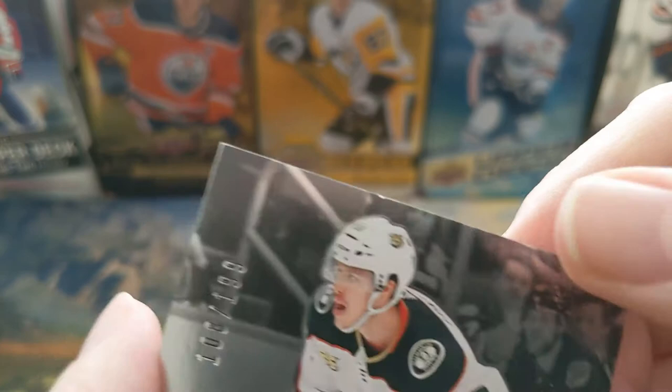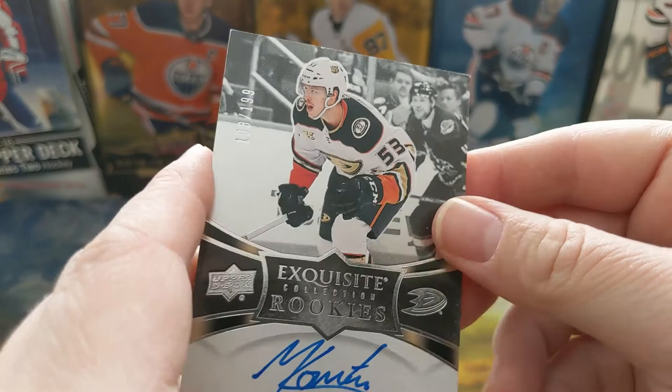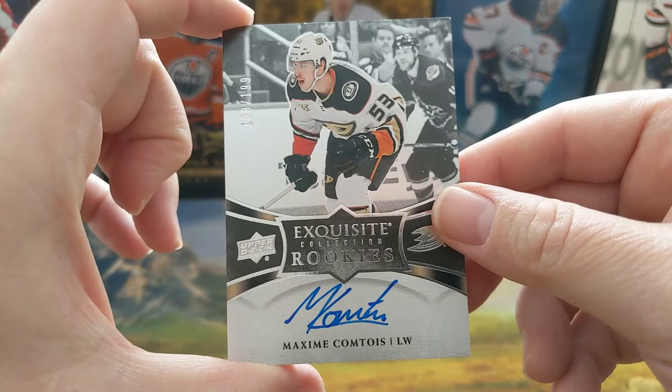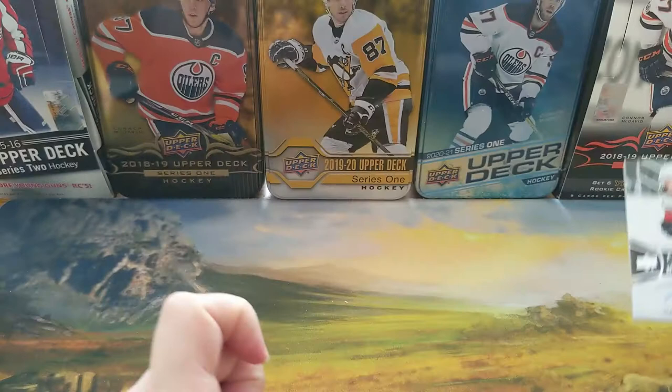This is too old of a product for me to blame Upper Deck, and I don't know if I did that or not. Either way guys, that's really cool. Nice way to end — a nice auto of Maxime Comtois, Exquisite Collection rookie, serial to 199.